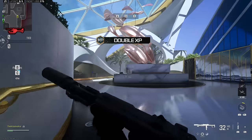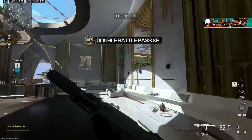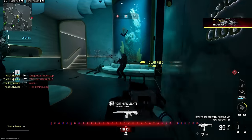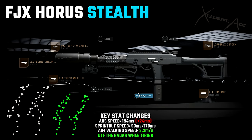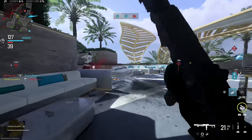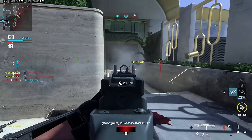Let's get back into the SMG category with the brand new FJX Horus from Season 3. In my opinion this SMG is awesome if you can get a handle on the recoil — the recoil definitely holds it back, but once you get a good feel for it, it's a great gun at close to mid range. My current favorite build uses the ECS suppressor, the Martis Heavy barrel, the F-TAC SP10 Angled grip, the Lopper LXD stock, and the Lull 9M grip. Aim down sight speed is 194ms, sprint out time is just 93ms, with a solid aim walking speed. It's an excellent stealth build for getting around the map.